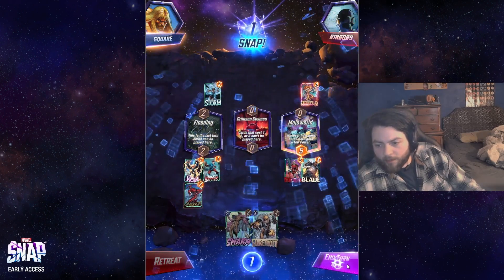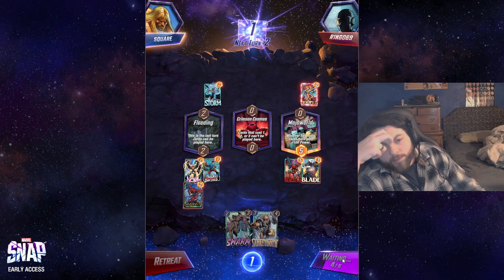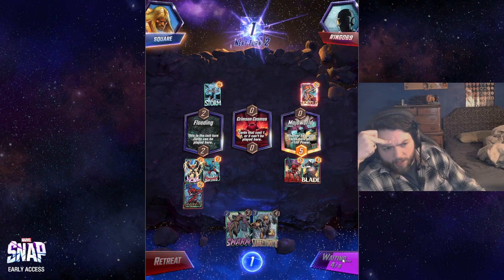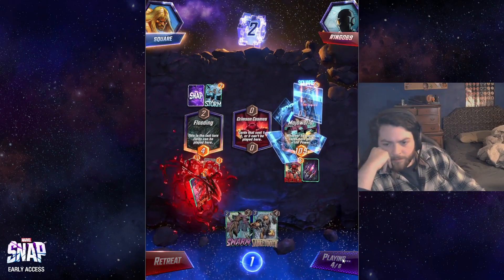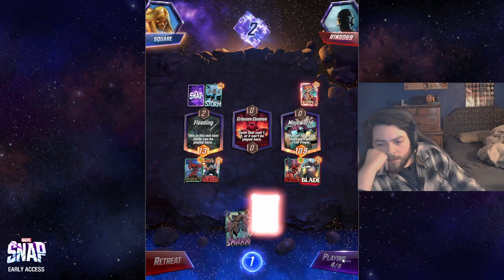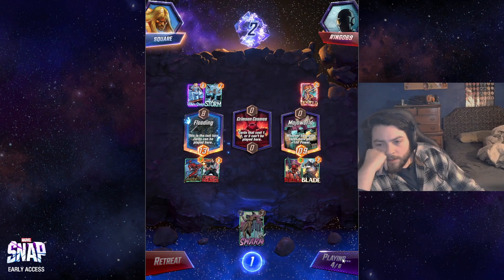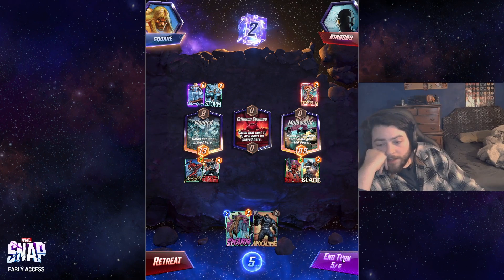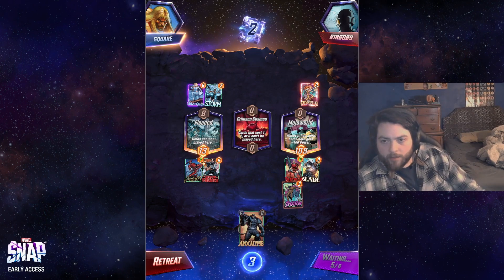I think we're winning left now for sure, and right is in a really good spot. Middle might be unwinnable, but I think that's fine. We also flip first, so if they play armor on the left we're still going to win it. They can't play a four-drop that's going to win them left — I can't think of a single card that wins them left now. Yeah, I hit the wrong card of course, but that's fine. Left is unplayable for them. I think we just go Swarm there and then play Apocalypse middle the following turn.